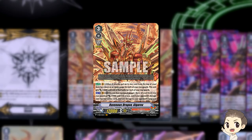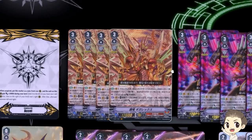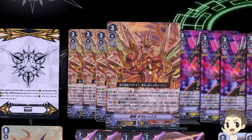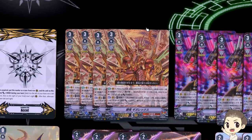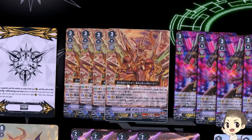Gigarex's first skill is: when it attacks — whether it's attacking the Vanguard or rearguard doesn't matter — you put up to one card from the top of your deck face down as an equip gauge for each of your rearguards. This unit gets +5k until end of that battle for each of your rearguards. His second skill is an Act on Vanguard Circle: discard 5 equip gauge, then 3 of your front row rearguards get +5k until end of turn, and if your opponent's damage zone has 4 or less cards, you also deal 1 damage. He is quite good, but the most important part — which some people might rush to conclusions about — is actually his first skill.